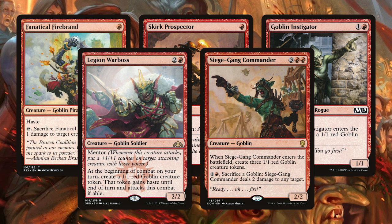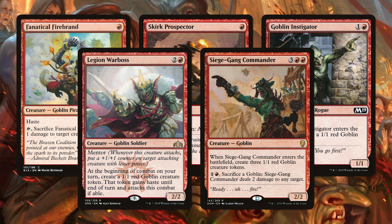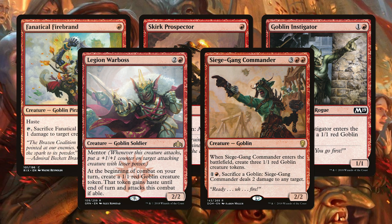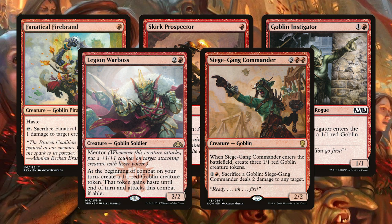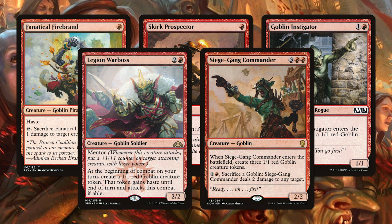Fanatical Firebrand and Skirk Prospector are obvious turn 1 plays in a Goblin deck for standard. The Firebrand is perfect for poking in a few points of damage early game since it can swing right away. It also has the added bonus of being able to sacrifice itself to trade with an opponent's Llanowar Elf or just hit the opponent for a point of damage. Skirk Prospector is also a key early game play as he can help you ramp out some of your big payoff Goblins a turn or two early. Being able to sacrifice Goblins that are outpowered on board to play much more powerful cards will help you stay in the race rather than fizzling out against an opponent with stronger creatures. This also provides a great way of flooding the board with a bunch of Goblins to secure a game if need be.